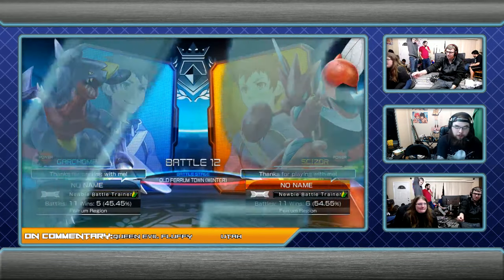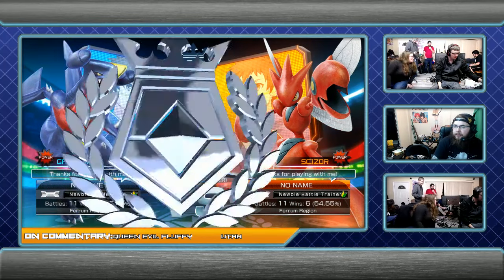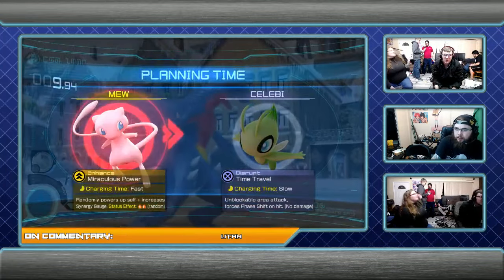Alright, we got Diz versus Queen. Queen going the Scizor first — makes sense. I thought she might opt for the Gardevoir, but definitely Scizor is her better option overall.